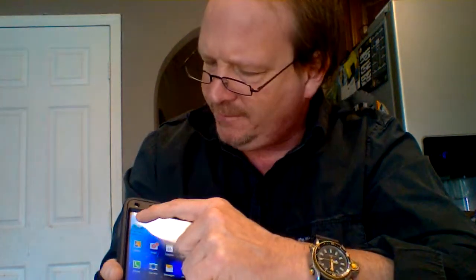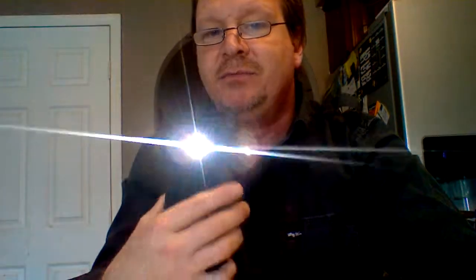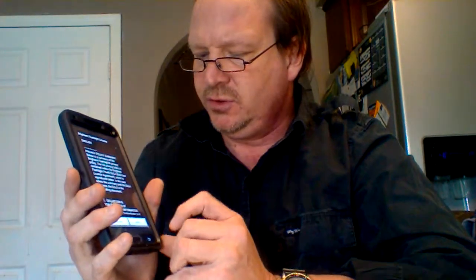I did notice recently — I downloaded an application, the same application I had on my Note 2. It's called the Brightest Flashlight. It's right here. So when you click on it, you get the flashlight. The only thing is, with the Note 2, when I pressed the button, I got the sound along with the light — there was no delay. Right now, I got a maybe 6-7 second delay before the light comes on.